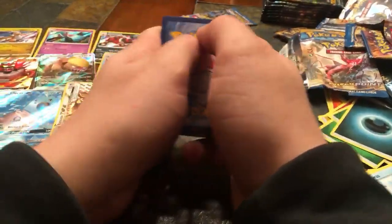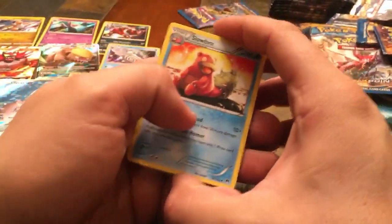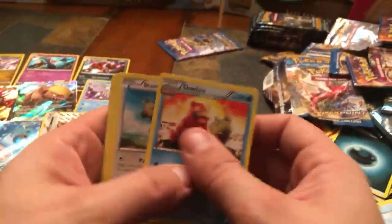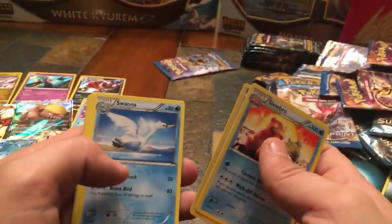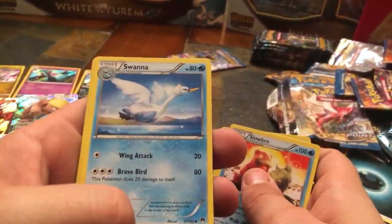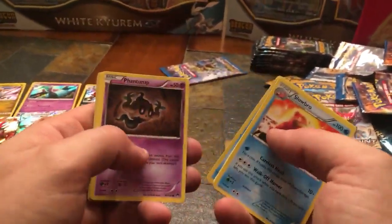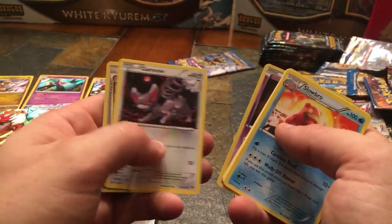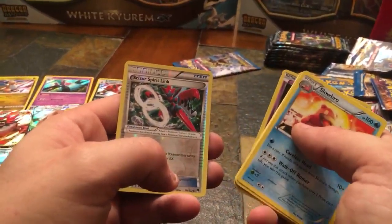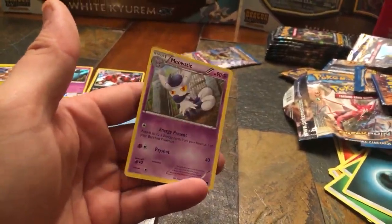Tenth pack — Slowbro, let's see if we can pull a Slowking. Slowbro, Stantler, Swanna (that's new for me, first time seeing him), Slowpoke, Clefairy, Side Up, Phantump, Meowstic, Reverse Holo Scizor Spirit Link, and Meowstic non-holographic.